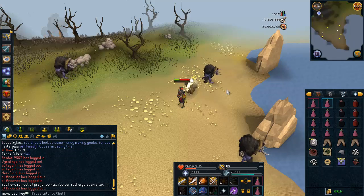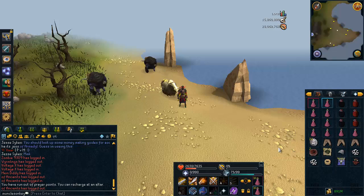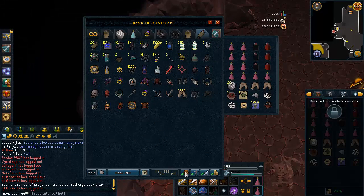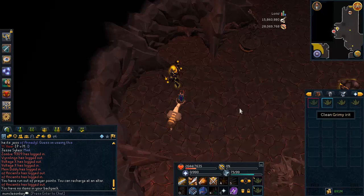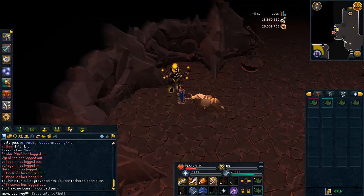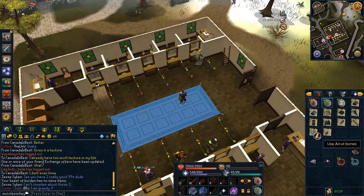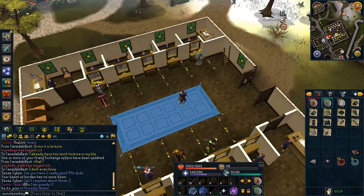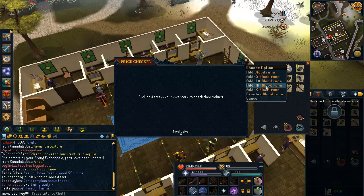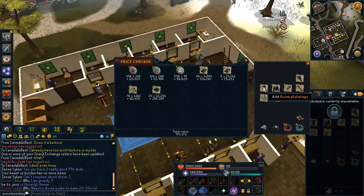I'm going to show you the drops I got from killing these things for one hour so you can see whether you want to kill them or not. Keep in mind I didn't get any of the new gloves they drop — those are going to be worth quite a bit. I got 130 kills an hour, which wasn't the best since it was my first time killing them and it took about 10 minutes to figure out the special attack. I did get two of the Tuska Mask pieces — there are five total, and once you get all five you get a ton of combat XP.